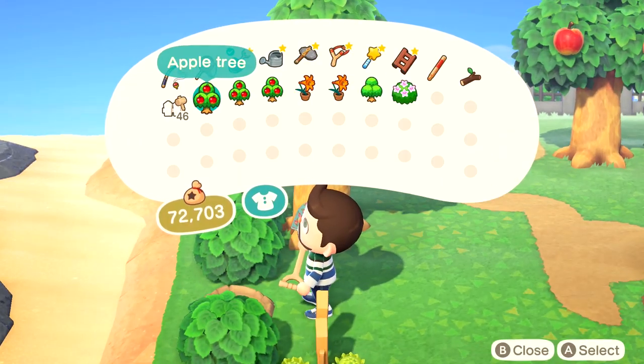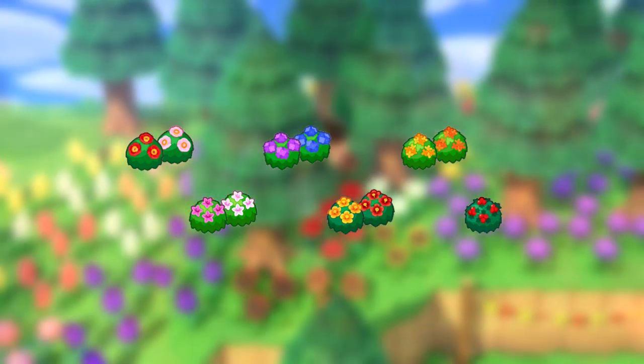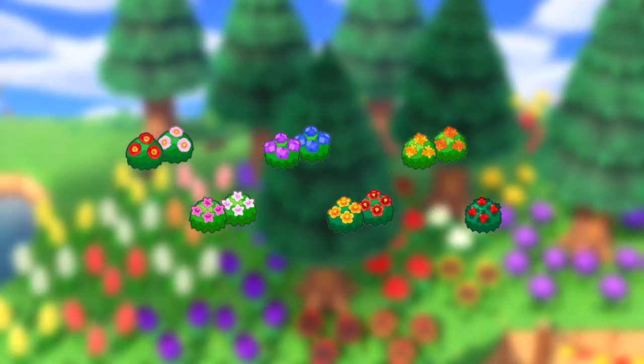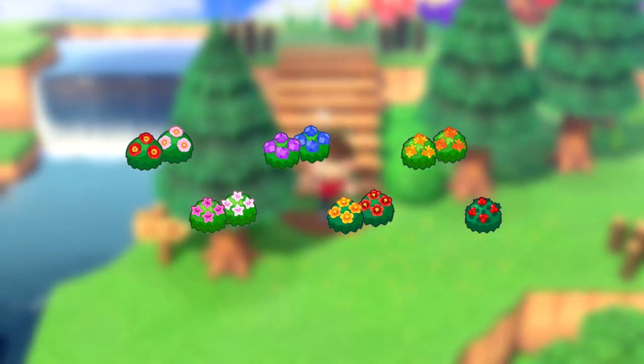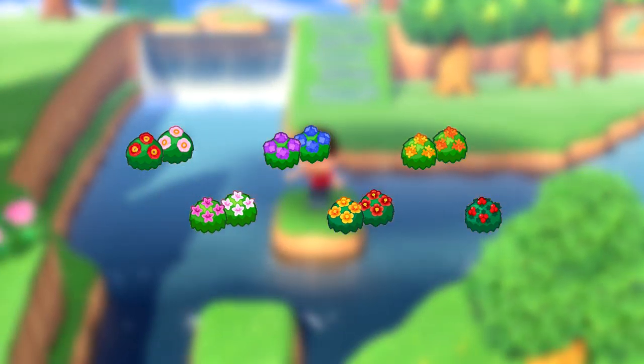There are currently six bushes available in the game and all but the holly bushes have two different colours. Unlike in New Leaf there is no overlap in bloom dates, so only one species of bush will ever be in flower at any one time. I personally don't think it's likely that any new species will be added in future updates, but then I didn't think they'd be added in the first place, so I could be wrong.